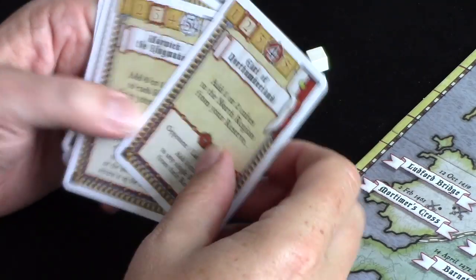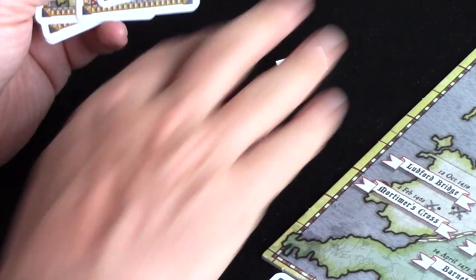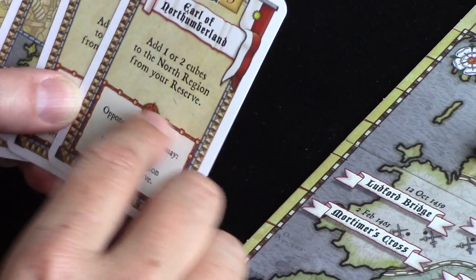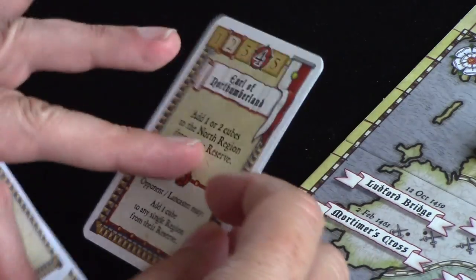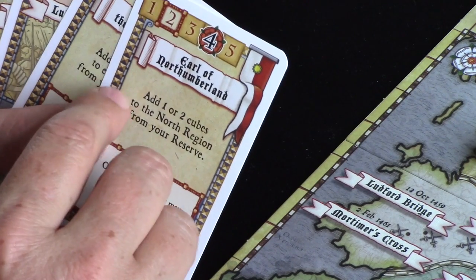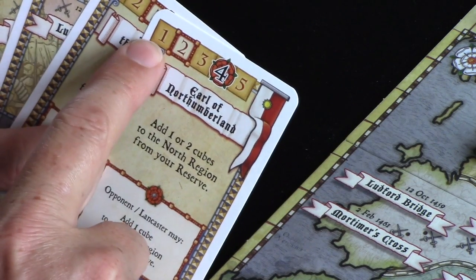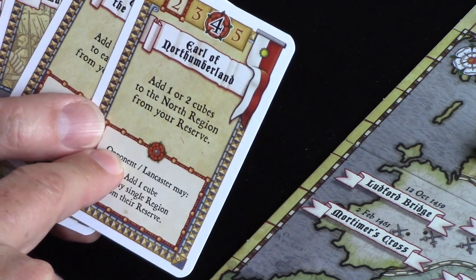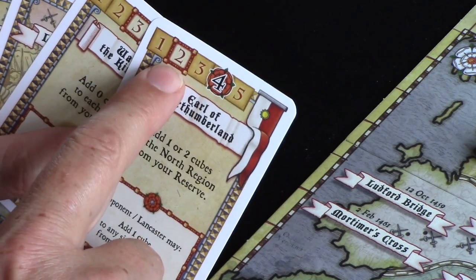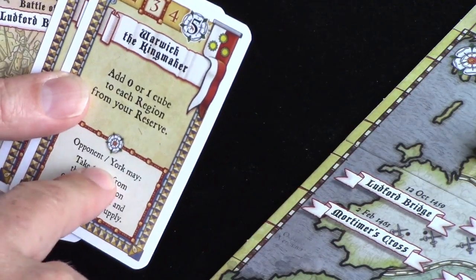Event cards have a primary effect which we can play. For example, Northumberland says I may add one or two cubes to the north region from my reserve. There's also a secondary effect — kind of Twilight Struggle-esque. If we play an event for its primary effect, the opponent can play the secondary event, but only if there's a thick black box around the round we're in. This one would be round two, not round one, so the opponent can't play it. The opponent's rows — in this case Lancaster — determine which rounds they can use the secondary effect.